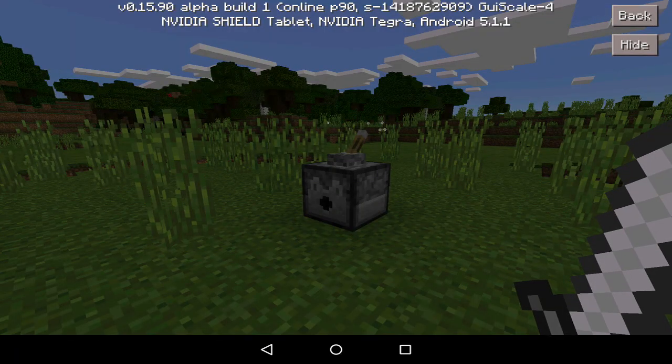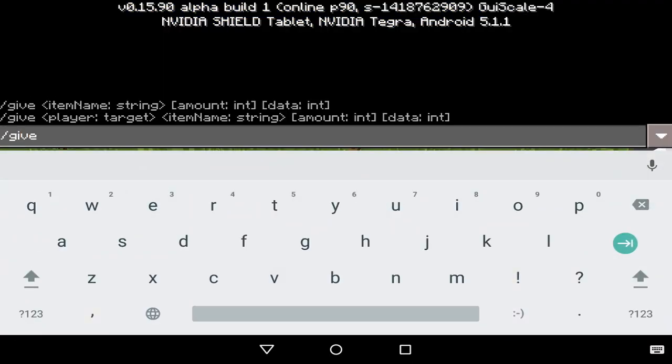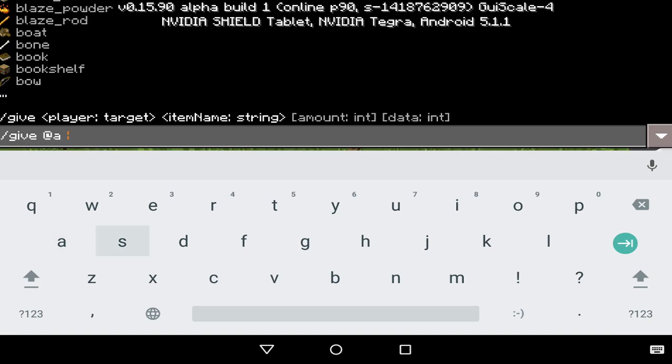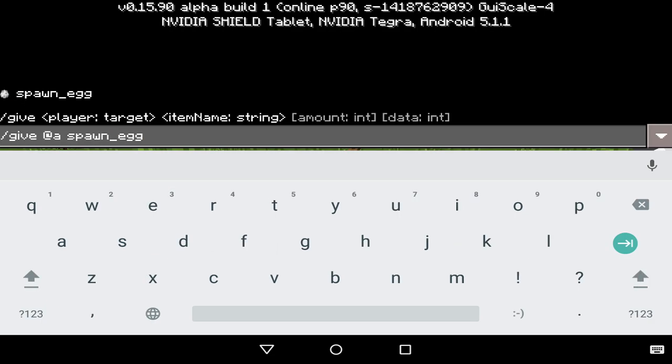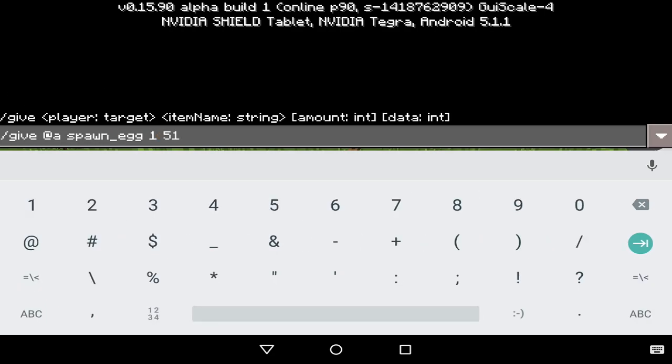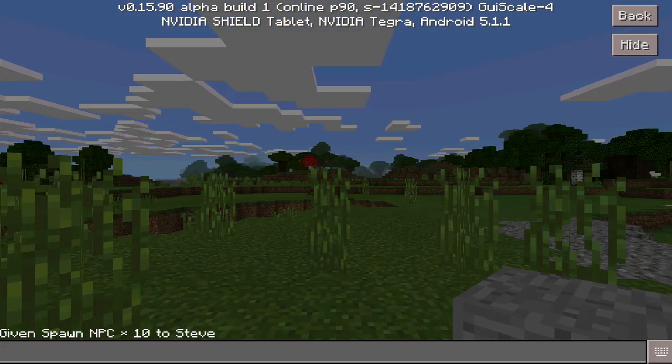Today I'm going to try out the command and see if it actually works. So let's go into our chat and type in: slash give at-a spawn_egg spawn underscore egg 151. And apparently it will give us the NPC spawn egg. Let's give myself 10 of them — and it says 'given spawn NPC 10 to Steve.'